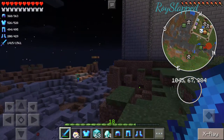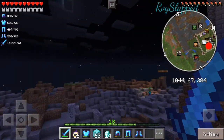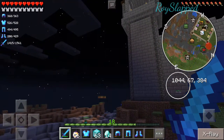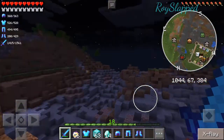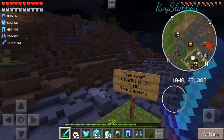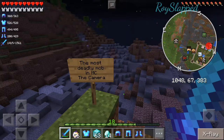Apparently the camera was placed somewhere over here, close to the castle walls. They were blowing up TNT everywhere around it looking for it, but trying to stay away from the castle walls. We ended up having to fix the castle because to get the camera, we had to blow up pretty much the wall right there. That's why the sign here says 'the most deadly mob in Minecraft — the camera.'